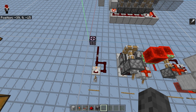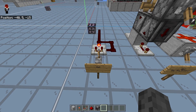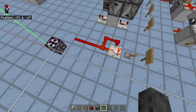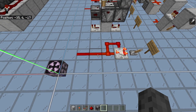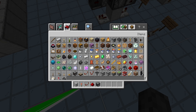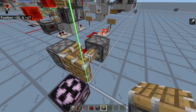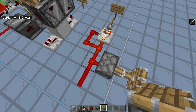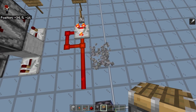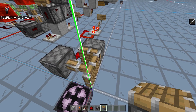Now let's look at some clocks that will properly execute this overpulsing functionality. First, there is the comparator clock, which is a four-game-tick clock. With this clock, you have to be at least three blocks away — so if we do this, it will work just fine. With four-game-tick clocks it's slower, but from at least three dust away from the comparator output, it works just fine.